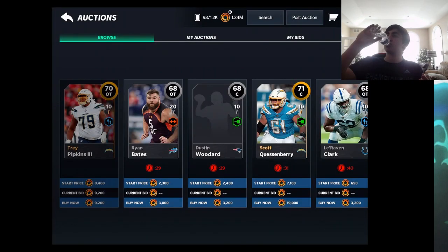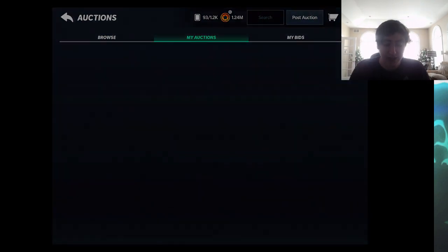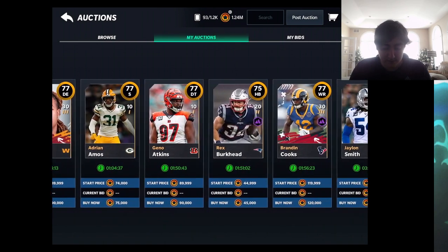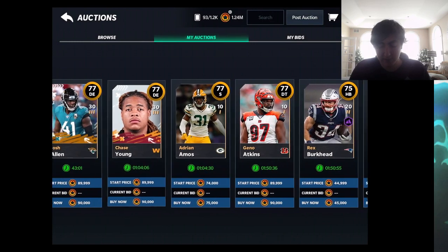Your card will get bid on regardless, so keep the bid price one coin or very close to the buy now price. You'll notice cards start getting bid on around the 50-minute mark — between the 50 and 40-minute mark is when I notice the most bids. They can get bid on at any point, but most of the time selling takes the full four hours, which is frustrating because once bid you have to wait it out. For example, this Rex Burkhead I'm pretty confident will sell for 45k — he'll just get bid on at 44,999.